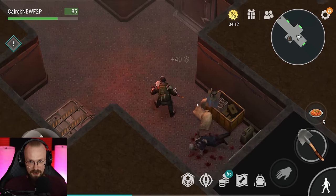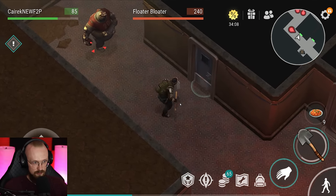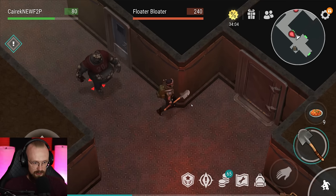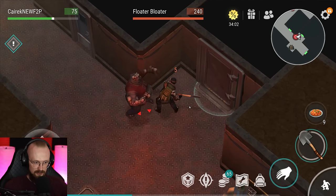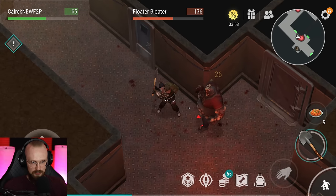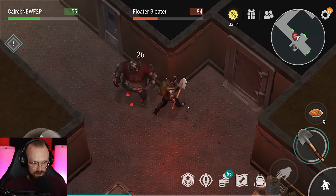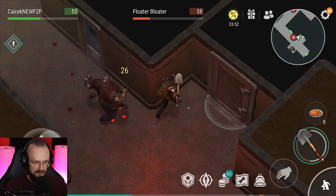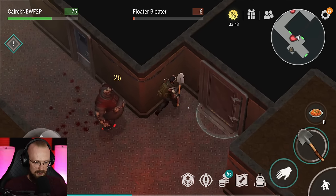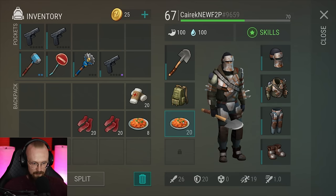We have this floater bloater. Usually the sewer location is a bit easier than other locations, as you don't really have to wall trick — there are a lot of places to wall trick. You could probably corner trick them. Let me see if it's possible to corner trick this dude here. There we go — it is possible to corner trick this guy. But in my opinion it is just a lot easier to fight it like that.